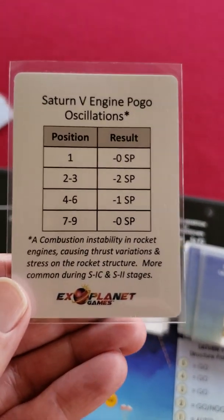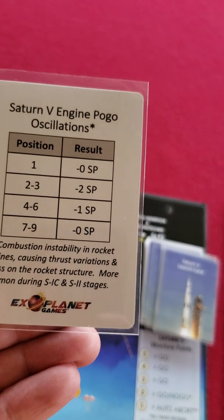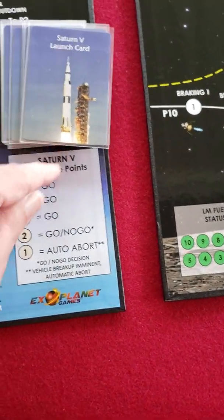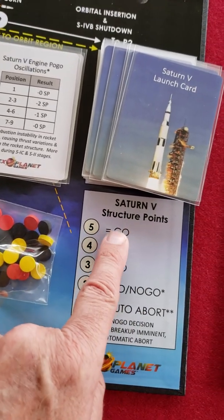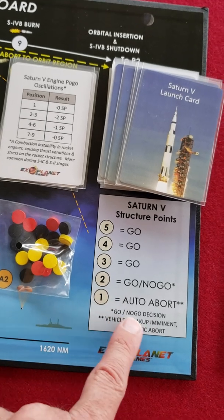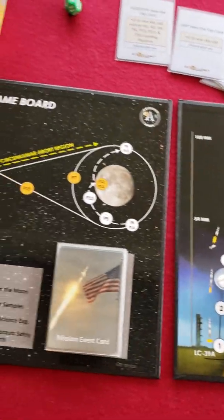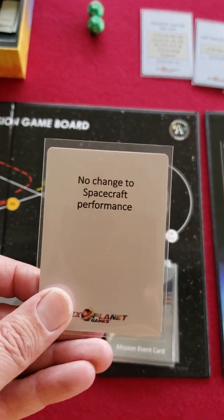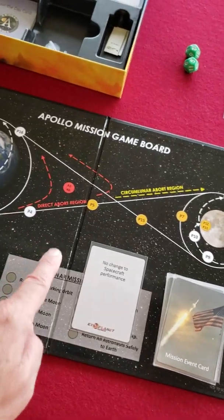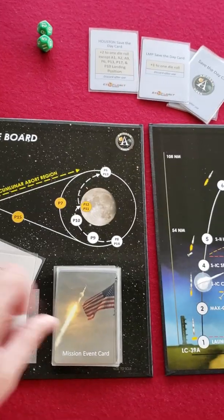I'll try to do a playthrough, just to kind of show you. Here's a card with a Saturn V engine — it has oscillations. You roll the die, and depending on what you roll, you're going to end up using your markers for what we call structural points decrease. And if you get down to one, you're going to have to abort — or it's an automatic abort. Here's your abort card. So each stage of the mission to the moon, different boards are going to have different sets of mission cards. Here's one: no change — great, you progress to the next stage.